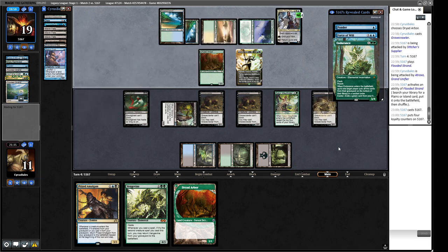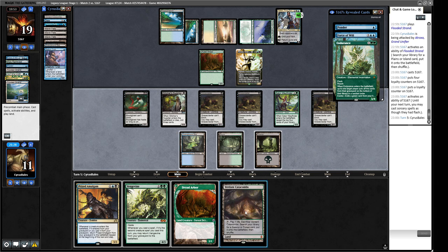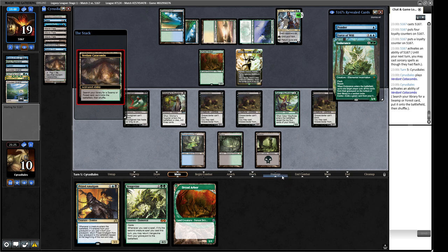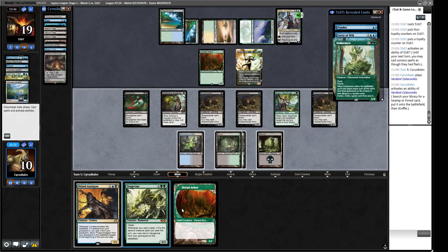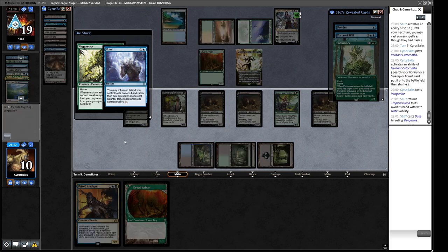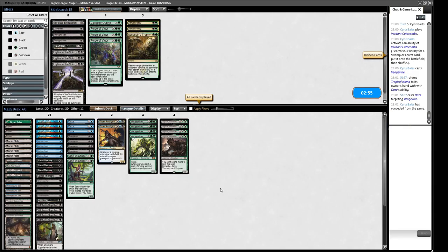Teferi, Time Raveler. That's pretty good against the Hogak — they're going to save up the counters on it. We can attack into this. I guess we go and get Bayou and cast a Vengevine. Maybe we're jamming the Teferi — feels terrible. We know they have a Force of Will too, so the Hogak is going to be very hard to get into play. This might be a bait spell that gets the Force of Will — highly doubt it. A Daze — we cannot pay for this. So at this point I don't think we can win the game. They can bounce a Hogak, we can never beat this in combat.